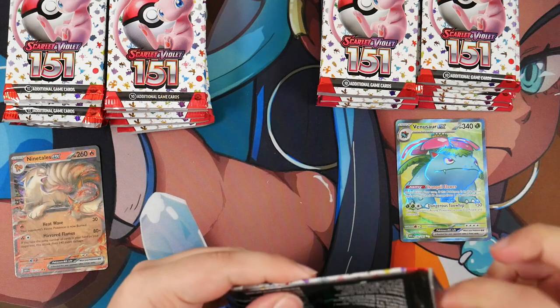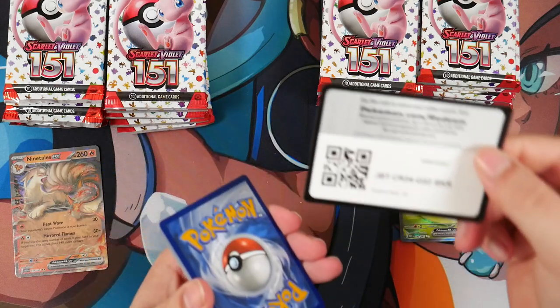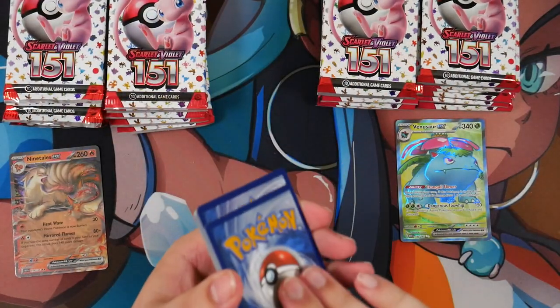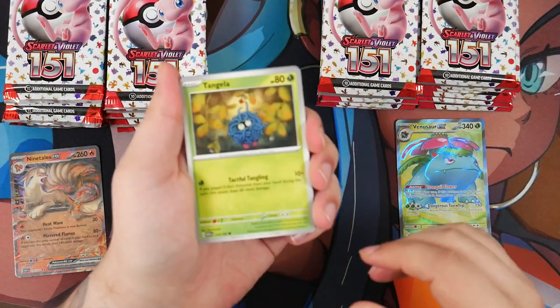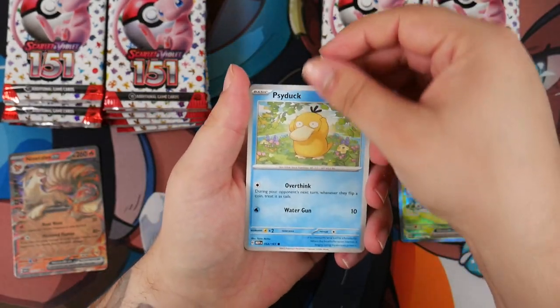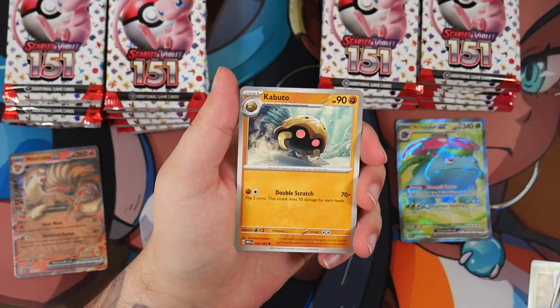So far we've had two pulls and still no Special Illustration Rare. But you know, the hope dies last. Let's get rid of the metal energy and see what we can get here. We have a Grimer again, Psyduck, Ekans, a Seel, Kabuto, Gloom.